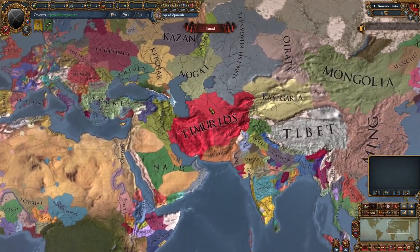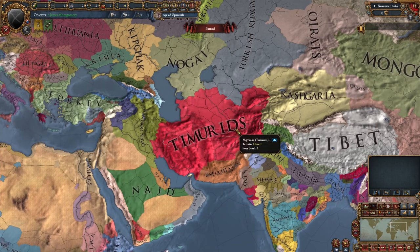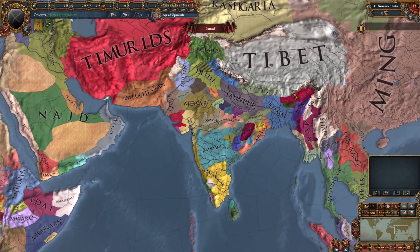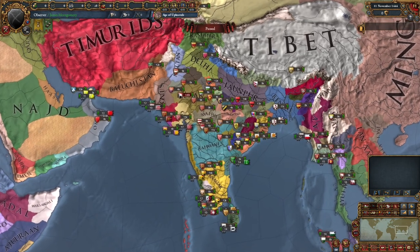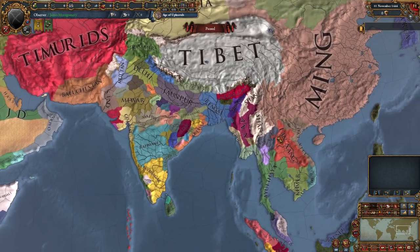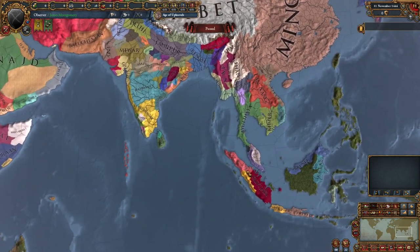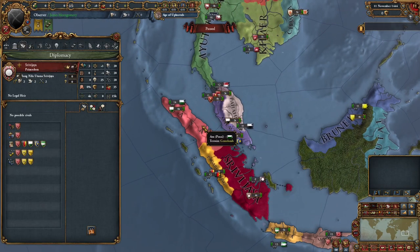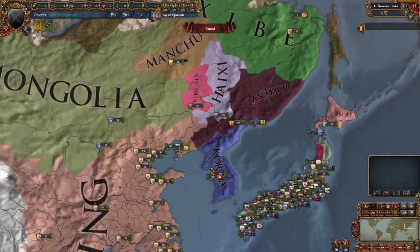The Timurids are looking quite nice — bigger but also smaller at the same time, probably because Baluchistan is bigger. In India you have Bahmanis, Vijayanagar, Gujarat — all the tags you see at the beginning of the base game — however there are quite a few new ones in northeastern India. In Southeast Asia you have relatively the same amount of tags although they are smaller, with some new ones I've never heard of. Over to Korea and Japan — Japan is actually even more broken up than it is in base game EU4.